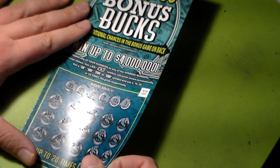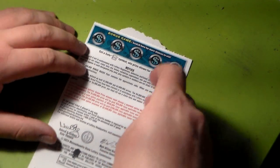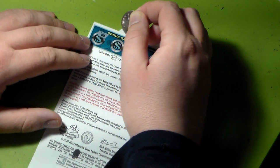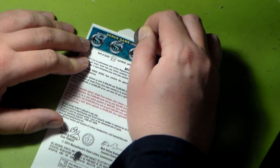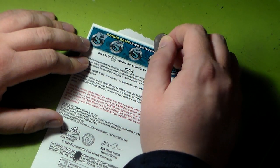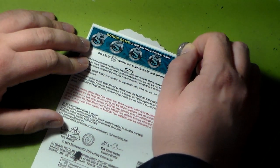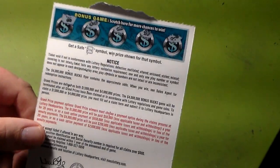Alright, so I don't see a winner on this side, not that I recall. Let's go to the back and see the bonus. We have to reveal a safe. We have a cherry, the necklace, the crown, fish, and the key. Those aren't the winning symbols, so no winner on this one.